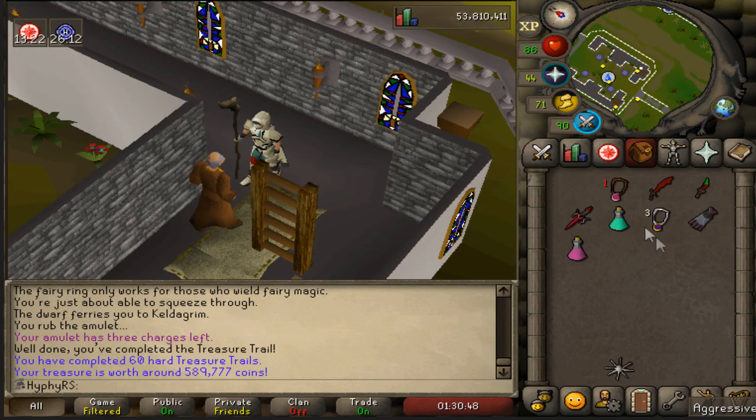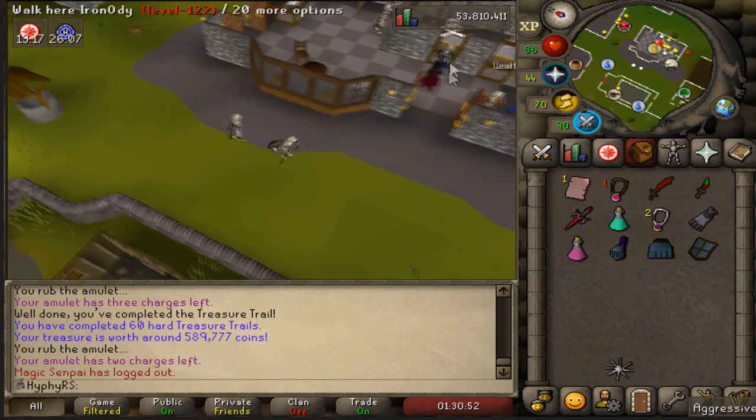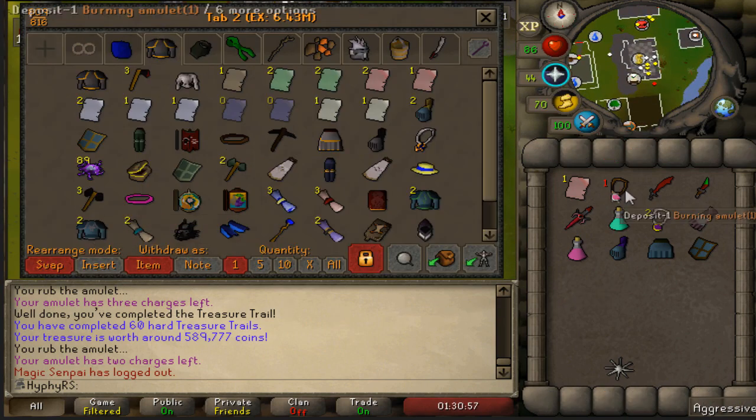A Zamorak page 2. I don't actually know if we need this but let's hurry up to a bank and see if we have it. Oh, got three of the same page - RIP.